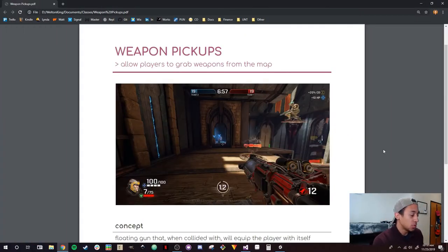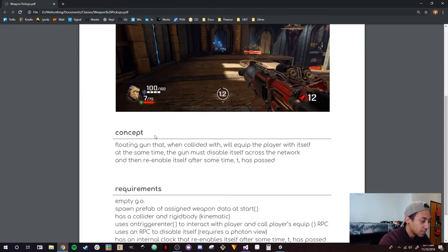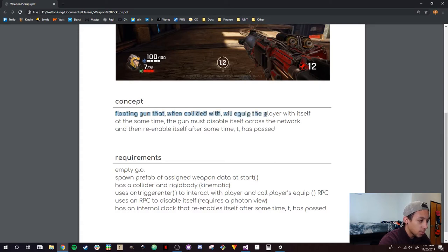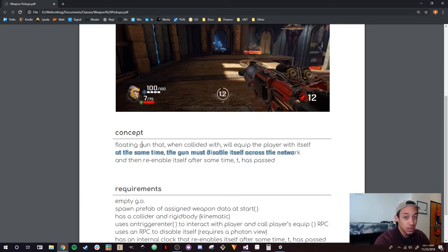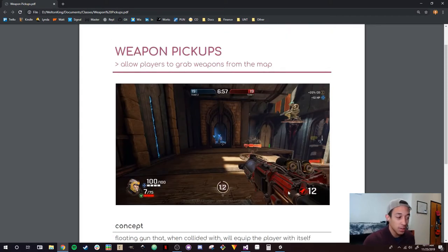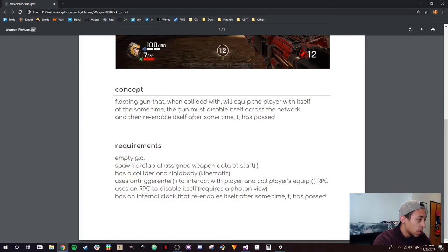Jumping into the weapon pickups tutorial — what you see here, this little red thing, is a weapon pickup. The concept is a floating gun that when collided with will equip the player with itself. At the same time, the gun must disable itself across the network, meaning every client connected to the game sees it disabled once one player walks into it.